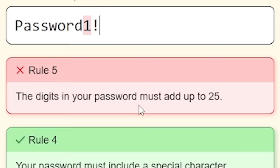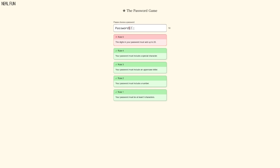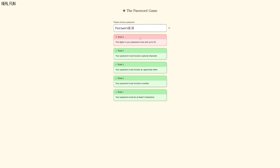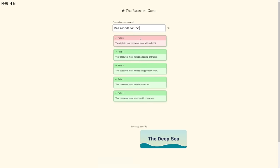Rule five: the digits in your password must add up to 25. By digits, I assume I can't just do 25 - no, that adds up to seven or eight. So if I do a four to make five, and then just five, five, five, five. Nice.